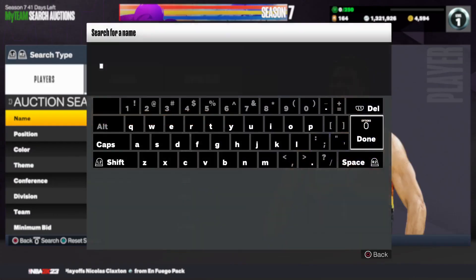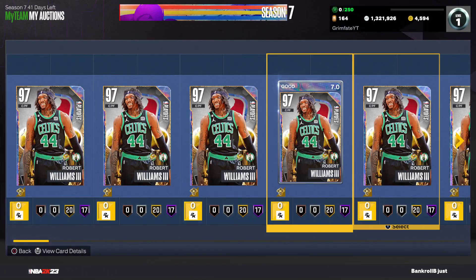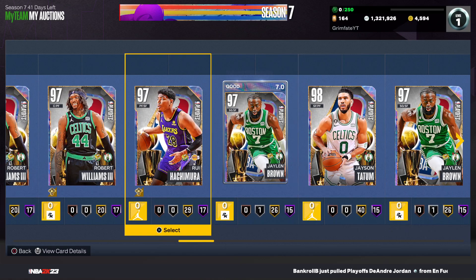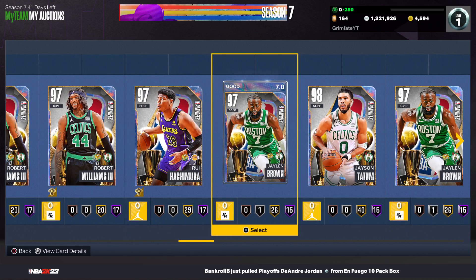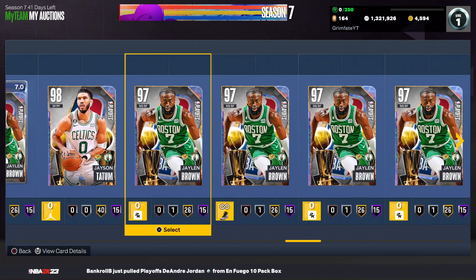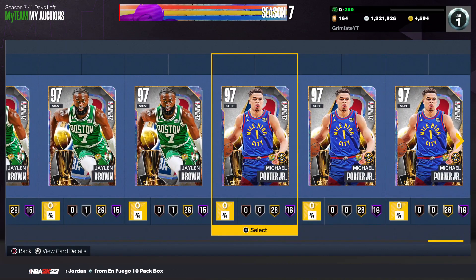As you can see over here in my auctions, I still do have a ton of investments that I am hoping will pan out — guys like Rob Williams, who's very cheap, Rui Hachimura, Jaylen Brown is a great cheap option — definitely pick him up. I still am holding onto two Tatums and MPJ as well. Those are the main investments I am currently holding onto.